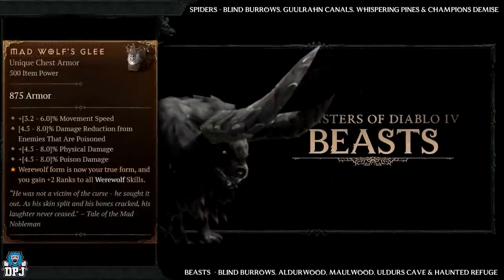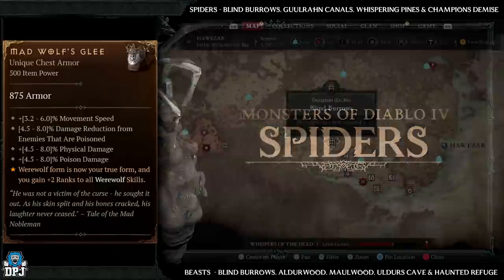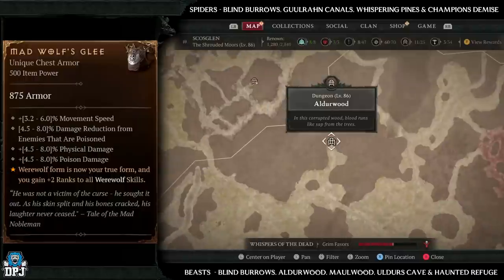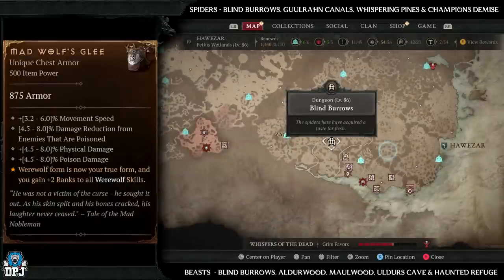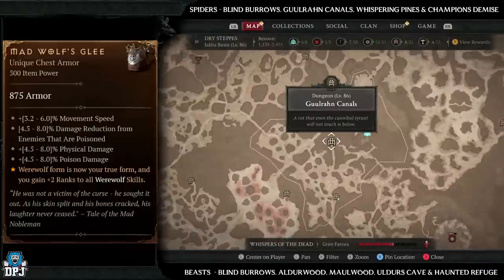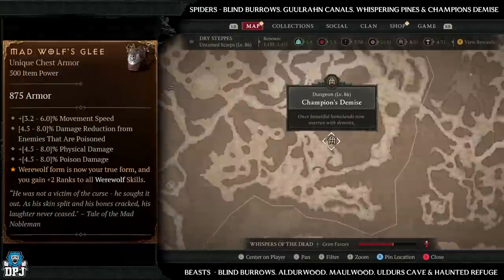Next up we have the Mad Wolf's Glee — again, beasts and spiders. Beast dungeons: Blind Burrows, Aldwood, Moorwood, Aldous Cave, and Haunted Refuge. Spider dungeons: Blind Burrows, Gurun Canals, Whispering Pines, and Champion's Demise. Blind Burrows is definitely number one here, but you may get lucky with any of the others.